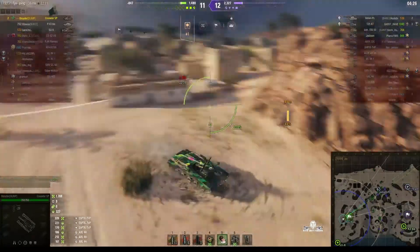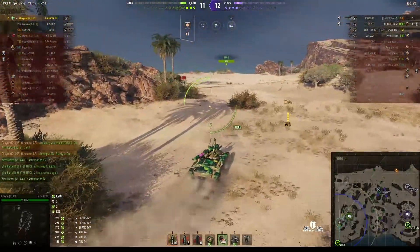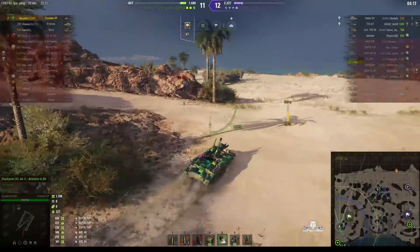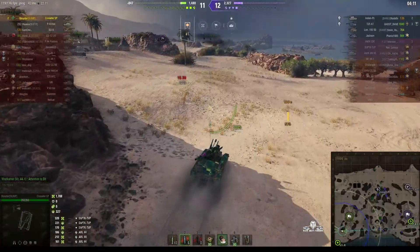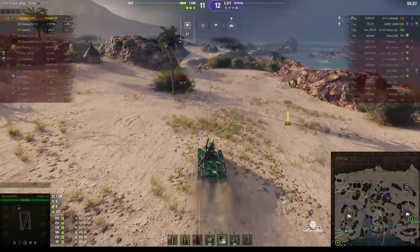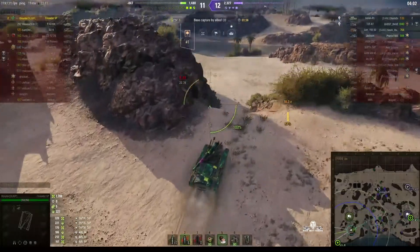We've got two ARTs, they've got only one. This vehicle drives faster backwards than it does forwards. Our P43 has gone right up the other end of the map to their cap area, and I think Oxidor is trying to get into position to assist the P43.